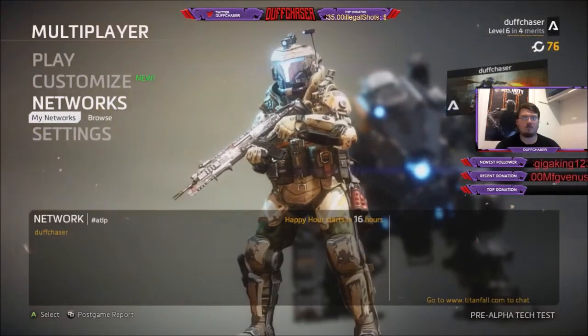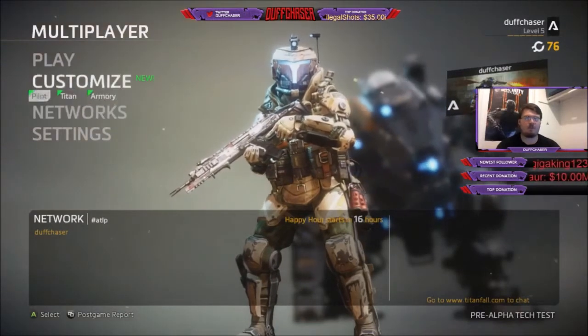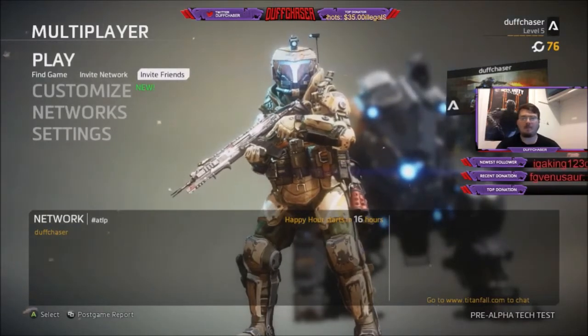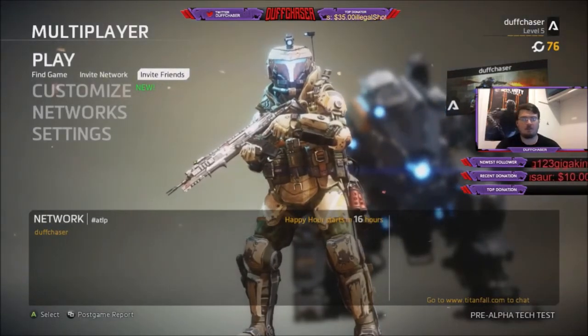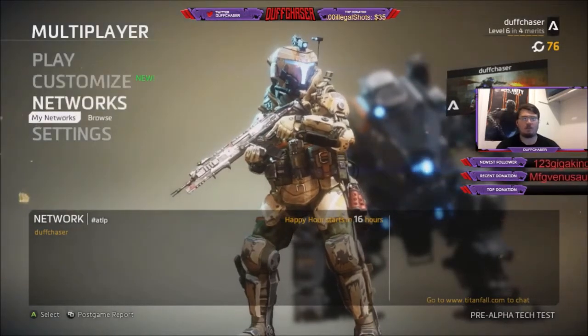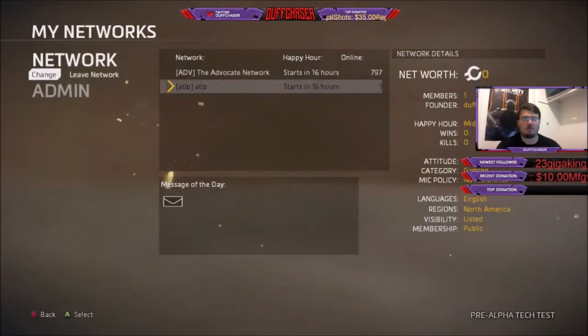How's it going guys, Duff Chaser bringing you a video on Titanfall 2 — how to party up with your friends. As most of you know, the invite friends button doesn't work 90% of the time, so we just can't group with our buddies. The easiest way to do it that I've found is as follows.